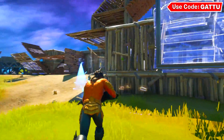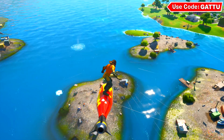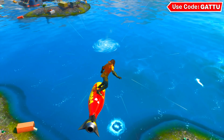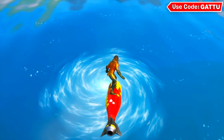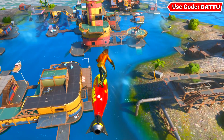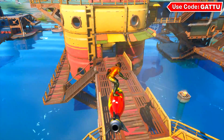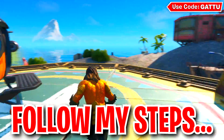The first Week 1 Aquaman challenge is pretty simple. As you can see in the gameplay, I'm gliding down to a whirlpool next to Fortilla — a new POI in Season 3. All you're doing is gliding down into this whirlpool. Once you complete this challenge, you get your first reward: the Aquaman loading screen. After using the whirlpool, you just completed the Aquaman challenge for that step.